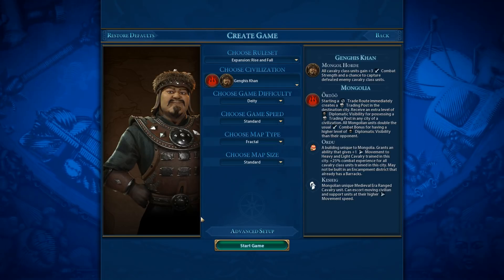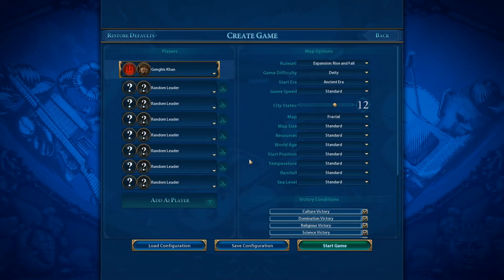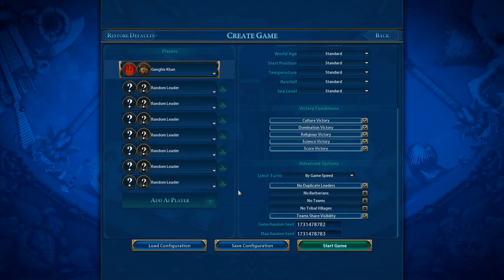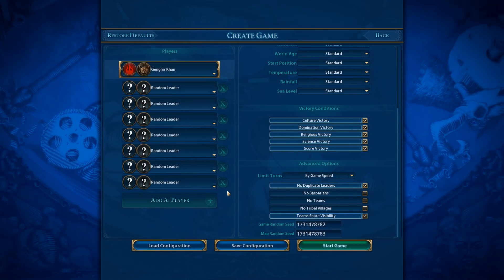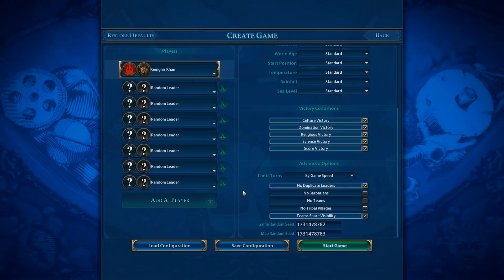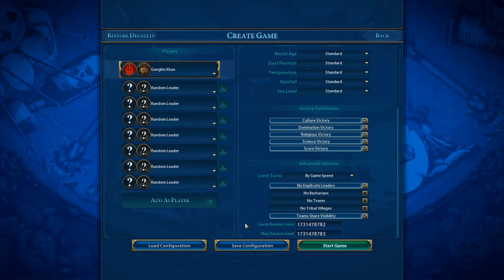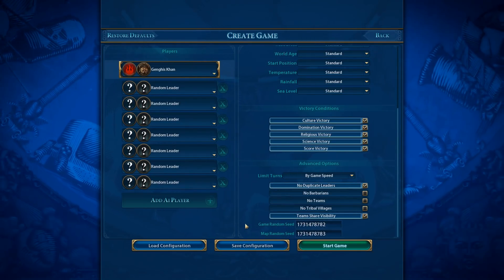Standard settings: fractal map, deity difficulty. Nothing unusual about how we're playing this time. We're just going to be trying to win a domination victory, probably, or whatever just happens to fit — but we'll be fighting people, that's for sure. Here's our seed. Hopefully we get something interesting and the game helps me get back into it. Let's get started.